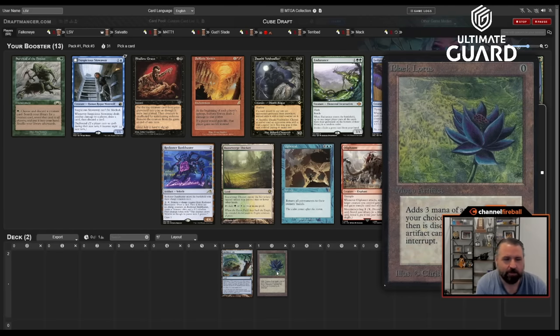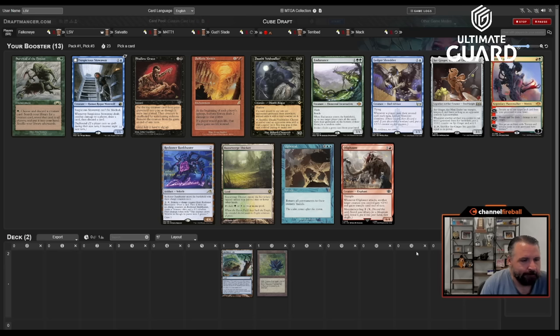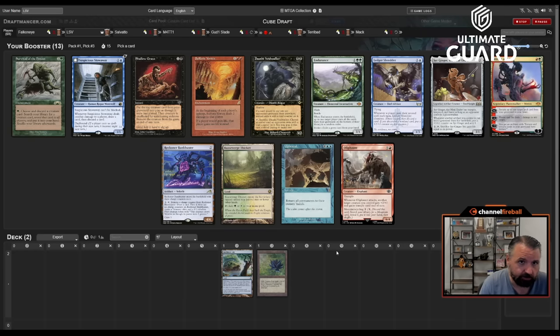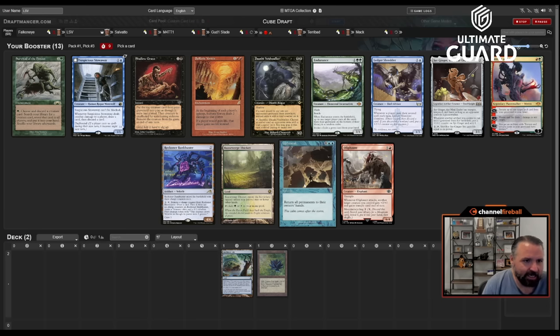Upheaval-Lotus is a combo but maybe not as big a combo as Upheaval-Mana Crypt because the Lotus gets used up and doesn't get bounced — it's not quite as good as the other zero-mana cards. Appeal to Shelldock is a very good combo though: if you can put Upheaval under a Shelldock you almost always just win because a two-mana Upheaval is really easy to recover from. Also an Upheaval on their end step can be pretty sick too. I am going to take the Upheaval — it just works well in the kinds of decks I like to draft with Lotus.